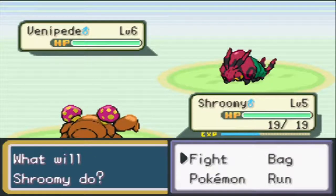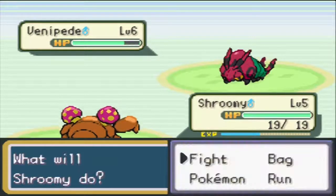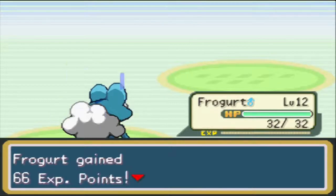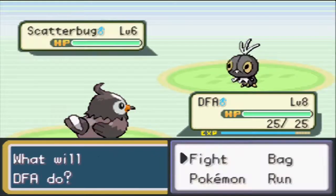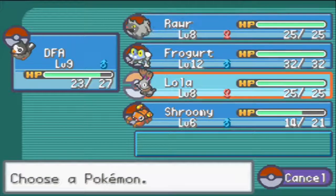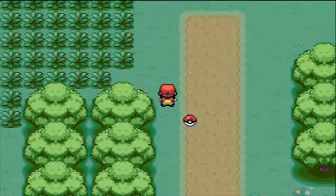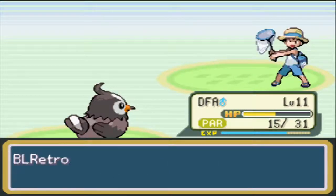First trainer battle in the forest: Shroomy isn't going to be great against Venipede - Poison Sting does a lot of damage. We switch to Froggit who handles it. Shroomy levels up and learns Stun Spore - very nice! Next up is Scatterbug so we send out DFA, who goes to level 9 and learns Wing Attack. We switch-train Shroomy using Wing Attack on the rest. Bugcatcher Rick, Doug, Anthony, and Charlie are all defeated.